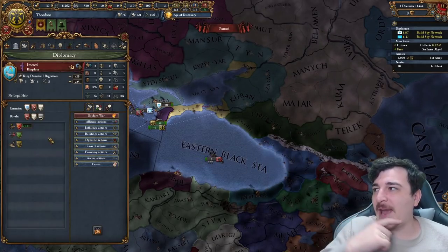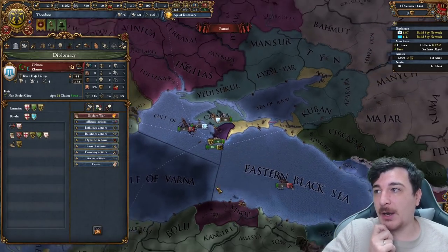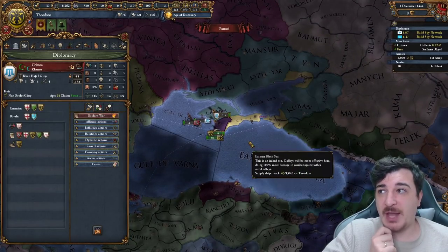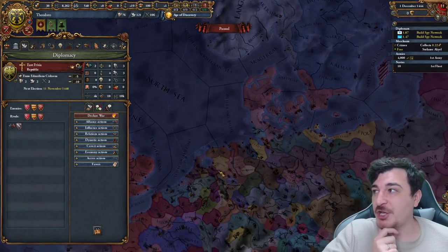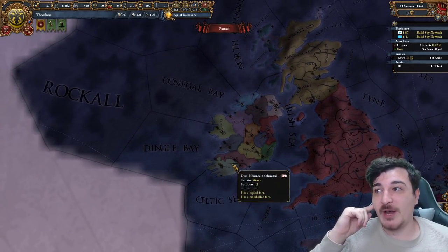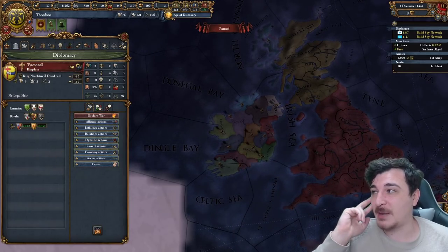It seems like Emirati actually allied Circasia and Crimea allied Kandar, so both options are actually viable — I can definitely handle both Kandar and Crimea, and Emirati and Circasia. East Frisia allied Friesland, but Ireland is still on the table as most of those nations don't really have any proper alliance sets. Taycanal, for example, has no allies.